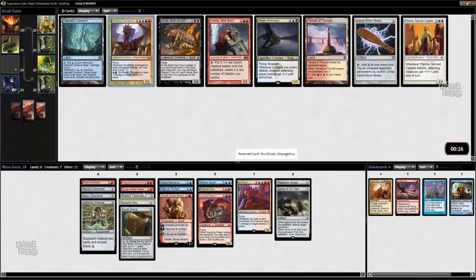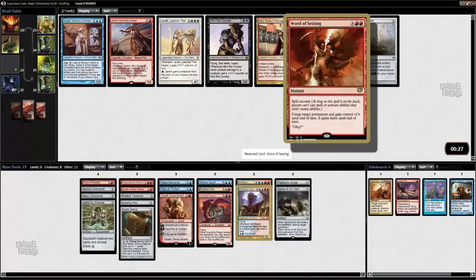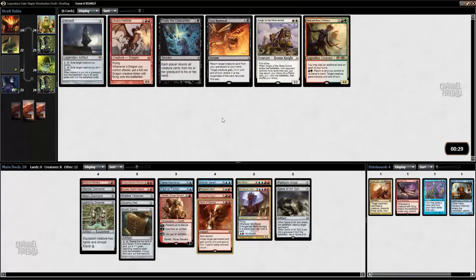Krenko ain't too bad either — we have a Goblin, and he still gets going kind of quickly. I don't think we want Honorworn Shaku or Temple. I'll just take Niv-Mizzet and give us another fat threat. Word of Seizing came back — I'm kind of surprised. This card is pretty good. It being an instant means you can use it the way you use Turn Against in Battle for Zendikar Draft — that ability is pretty potent and there are a lot of big things running around. Kaleidostone is not horrible fixing, but I can't cast Niv-Mizzet off it, so I'm not going to take that.